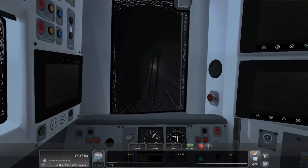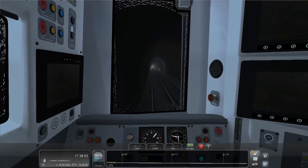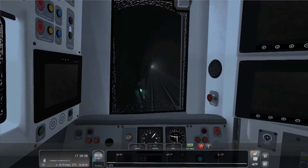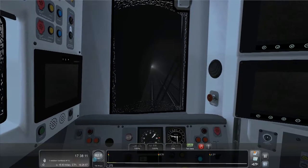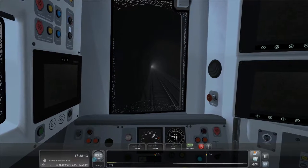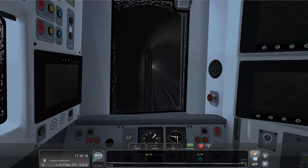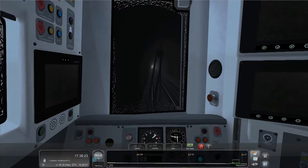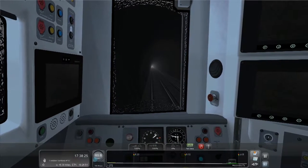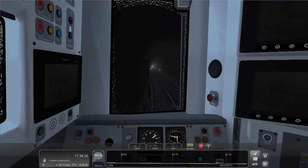There is one place on this route I know a little bit of history about. I cannot remember what it's called, but there's a tunnel - or at least it used to be a tunnel - and basically they knocked the top of it off so now you've just got this little valley to go through. I don't know why they did that. It used to be a tunnel but then for some reason they got rid of all the earth and turned it into a gully with retaining walls on each side.